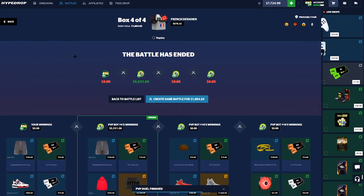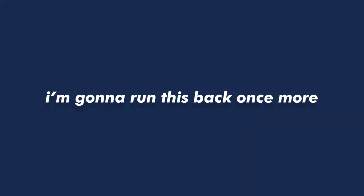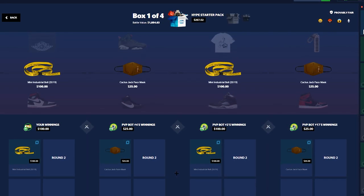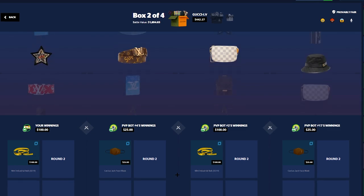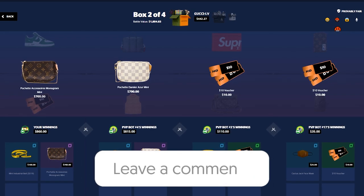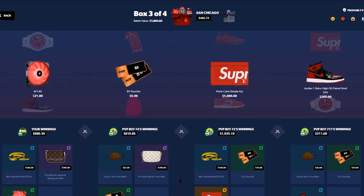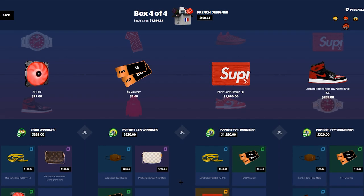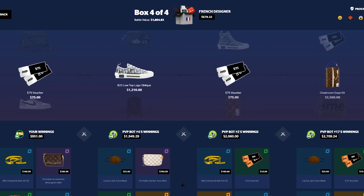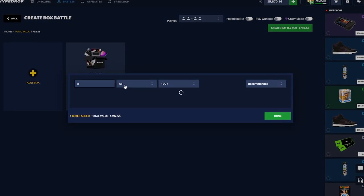So far our only win is in 1v1 mode — the profit always pays well there. Running it back once more. Should we do like a road to a Rolex or AP series? Comment down below if you'd like to see that — like we set a goal for a 60,000 dollar watch and work our way up. We finished the road to car series, so if you have a specific watch you'd like to see me go for, comment that down. We're down bad now — the chances of winning this on the French Designer are very low.